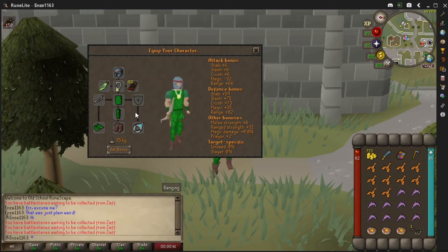So without further ado let's go into the gear breakdown. For this boss I'm kind of switching it up — I'm wearing some range gear. I got my trusty maple shortbow and of course my adamant arrows, because Byrofta uses a mix of melee and magic attacks, so I want to be able to hit from a distance.